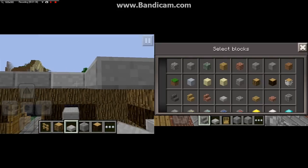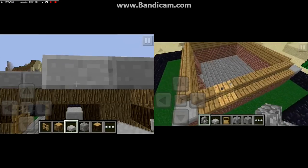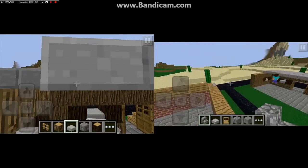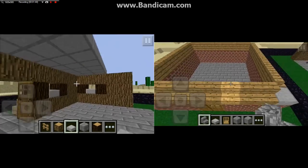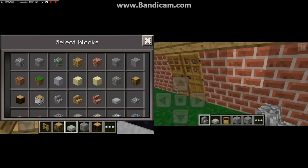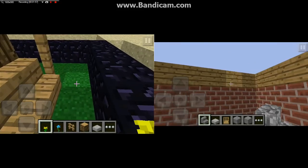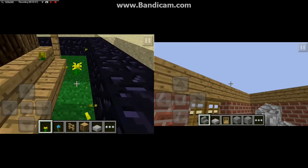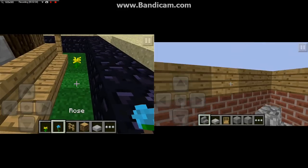Oh, and by the way - with the new 5.1 or 6.0, whatever, update - you're going to be able to place stairs upside down. It's going to look way better. Upside down.